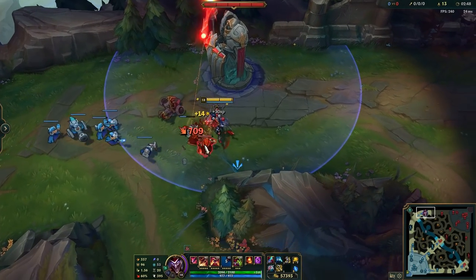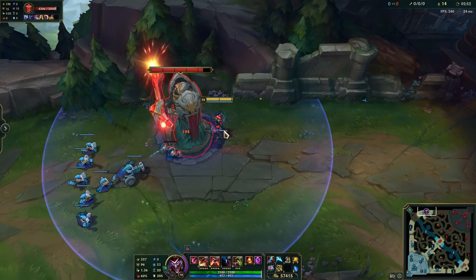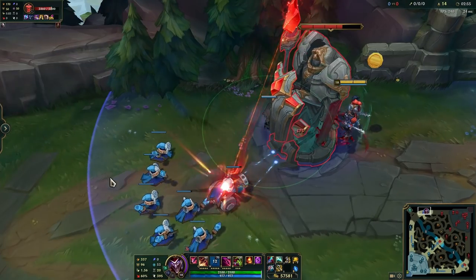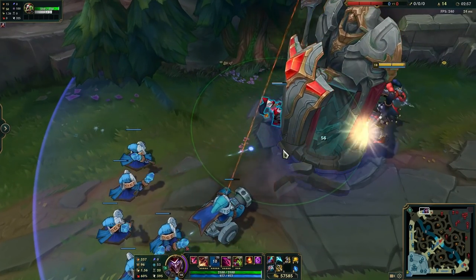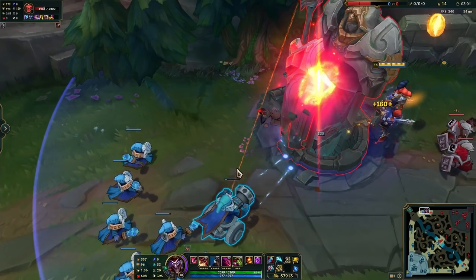When trying to siege or take towers, make sure to wait until the cannon minion has tower aggro before placing your box down. Because the cannon is very healthy it takes a long time to die, and since the tower always aggros the box after the next minion dies, you want to place the box once the cannon has aggro.